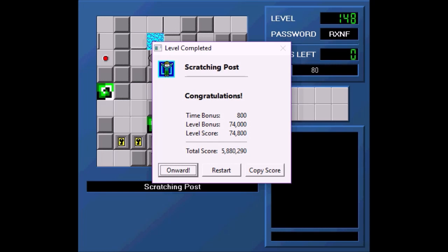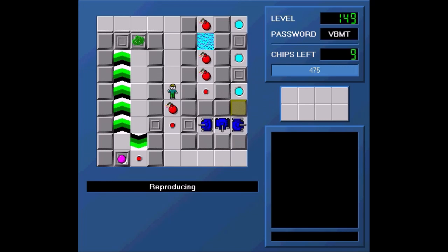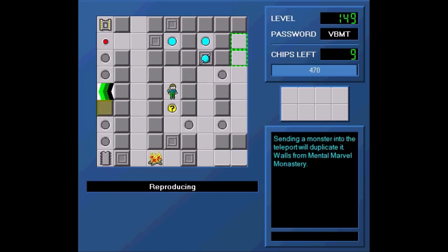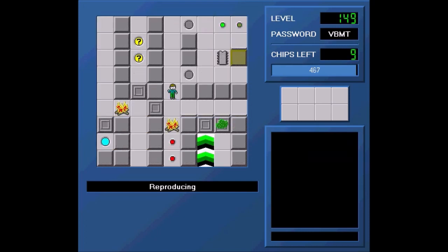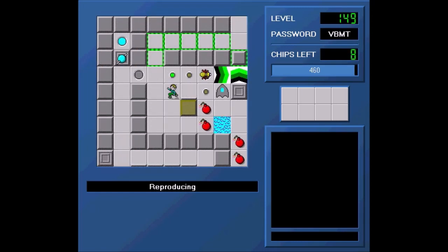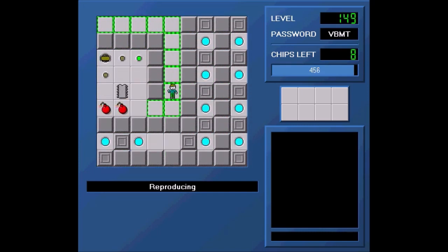Alright, now we are on the final level of this version of the set — Reproducing, which is the walls of Mental Marvel Monastery. And this is a significantly harsh jab to Andrew R. So let's go ahead and play the last level we have to play. Sending a monster into the teleport will duplicate it — walls from Mental Marvel Monastery. Okay, so it's a pretty clever use of the walls.